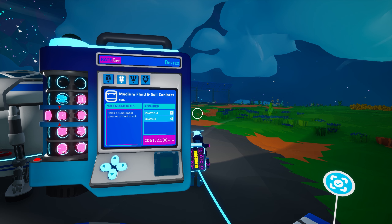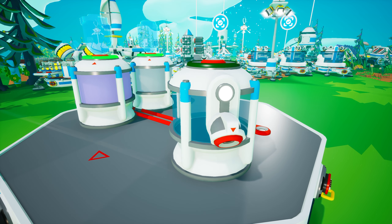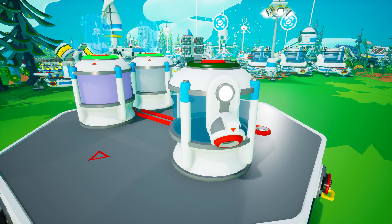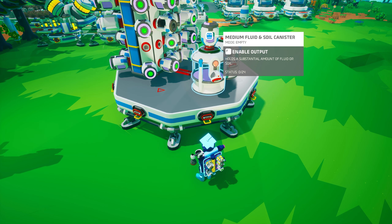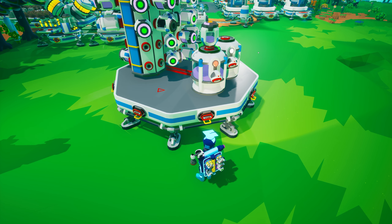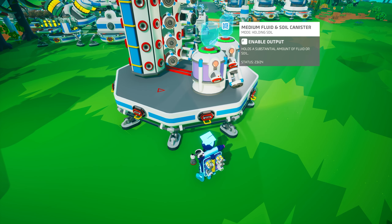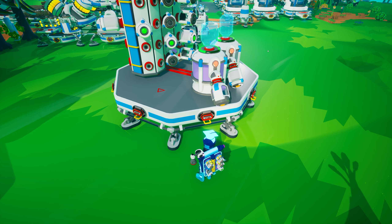There are three medium canisters, beginning with the medium fluid and soil canister introduced in Astroneer Academy 106. It is unlocked in the research catalog for 2500 bytes and is created on the small printer from one plastic and one glass. It can be attached to a medium tier two or larger storage slot and can hold the equivalent of 24 soil or hydrazine canisters, though it can only hold one of these resources at a time. It also has two different settings — input and output. On input, it will automatically pull any soil or hydrazine canisters and empty them into itself. On output, it does the opposite, pulling any empty soil canisters and filling them, or creating and filling hydrazine canisters.